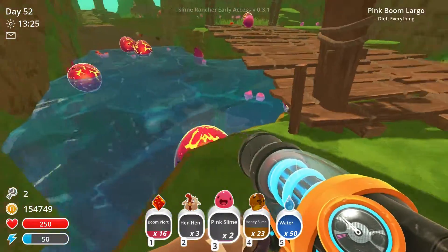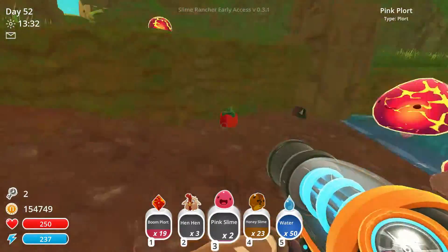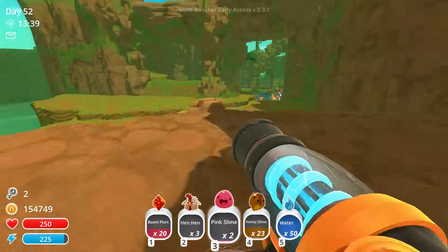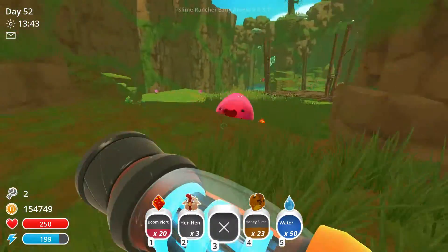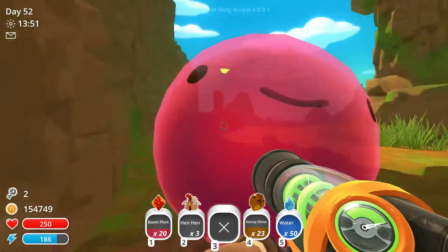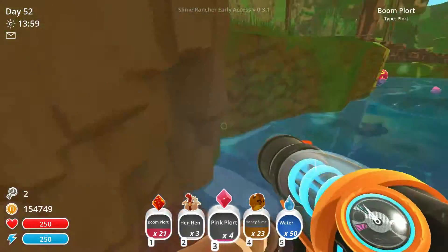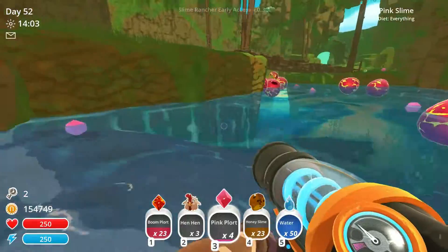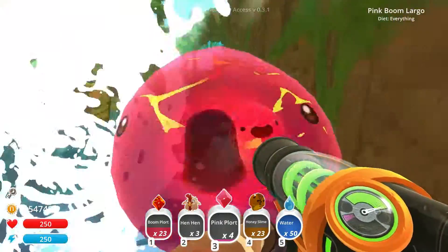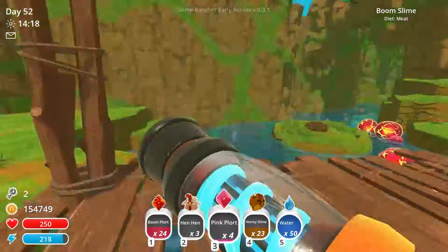Well hello everybody. Just boom slams everywhere — dangerous. Okay, we're good. I think it's time to move on out of here. We could always just launch him out of here into the ocean somewhere. Get in the ocean. I figure the more we get rid of, the more we happen to spawn, right? So I keep doing this — we'll get another chance for some honeys.